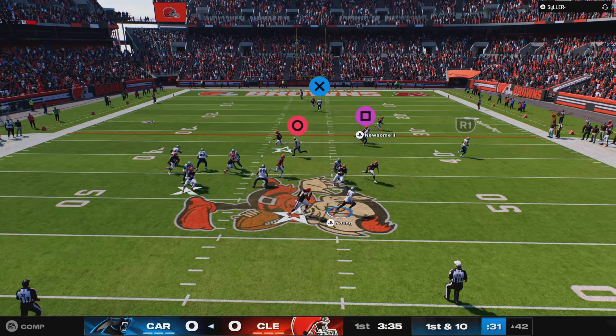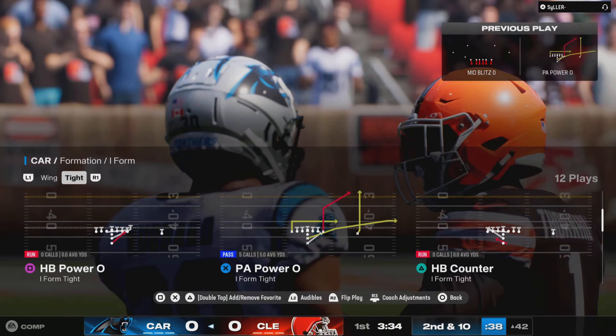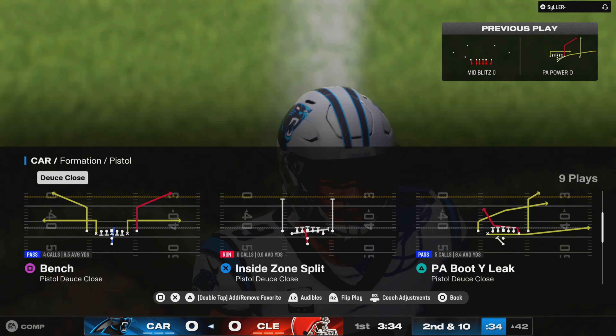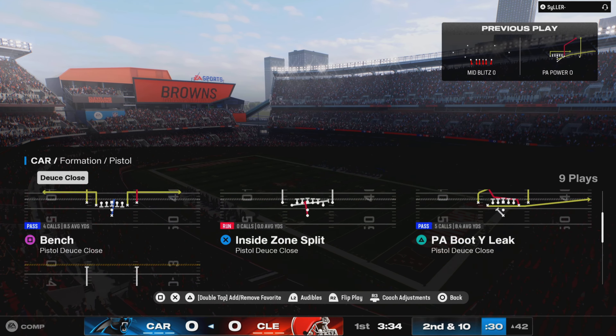Off the play fake, Young sliding out of the pocket. A throw on the run, but that's going to be incomplete. They certainly did a nice job improvising there, extending the play, hoping someone would come open downfield. But they never did.